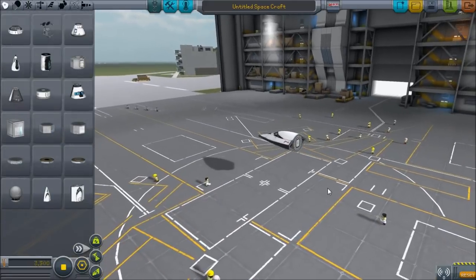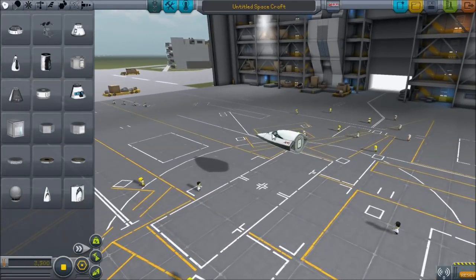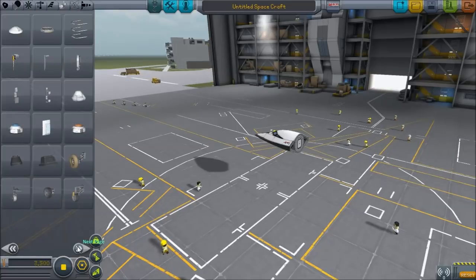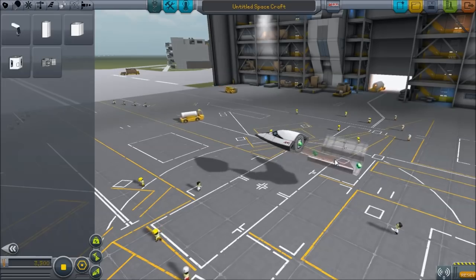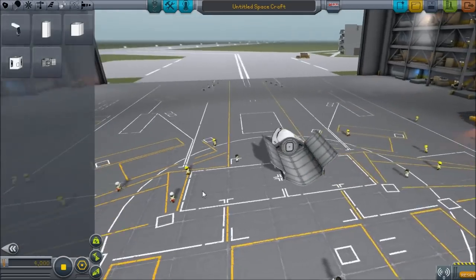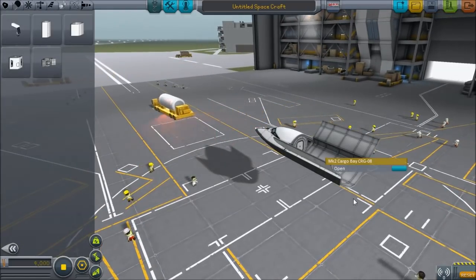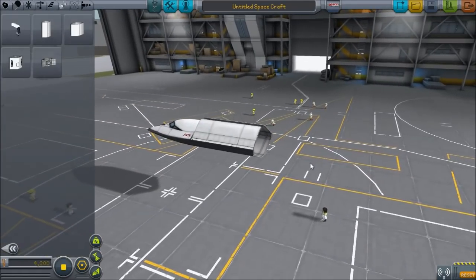So we want to take advantage of these for two reasons. First of all, because they look really cool. But second of all, because with these new science pieces, you can actually build a proper space shuttle with an internal cargo bay and everything. So I will put cargo in there in a moment, but for now we're going to build the shuttle itself.